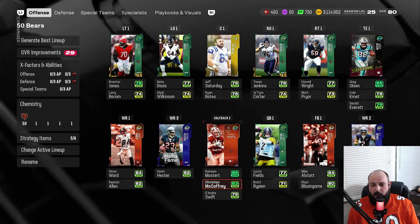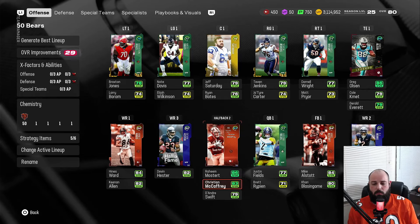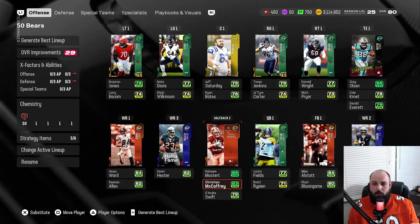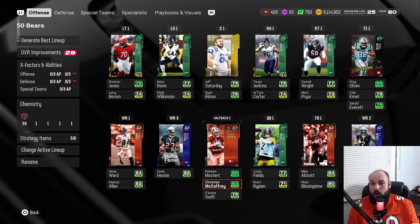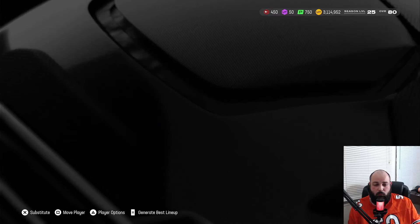Backing up Mostert at halfback is Christian McCaffrey — I have him up to an 82, playing up to an 83. I'm thinking about getting him up to an 84 with the tickets when more become available. I'm level 25 and that's the highest you can be right now — maybe a couple people are at 26, but I've done all the challenges.